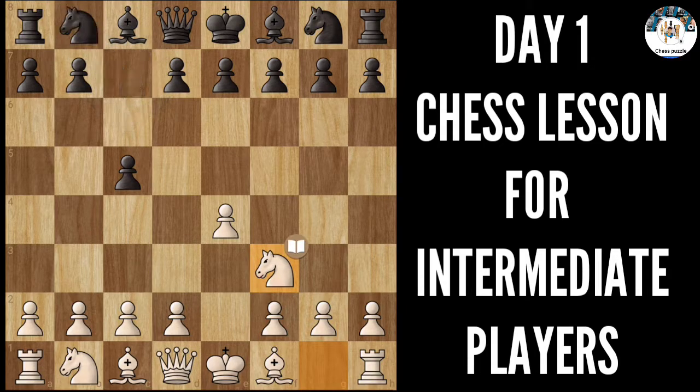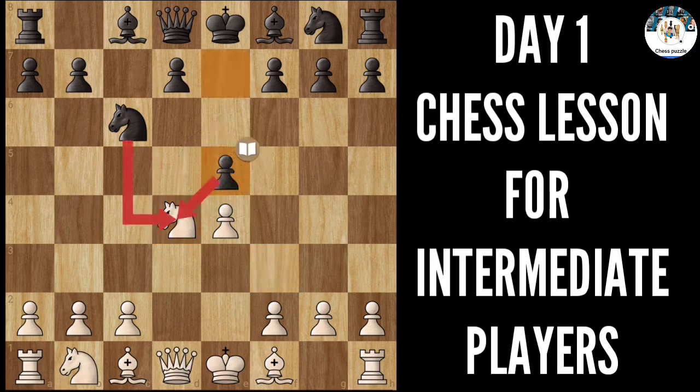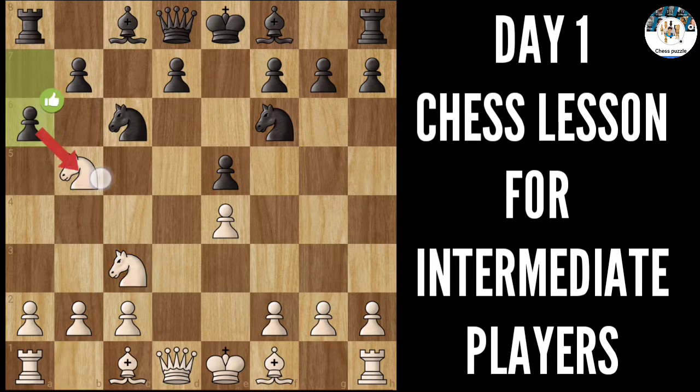Now let's talk about the other trap. After this series of exchanges in the center, this pawn push takes place and the knight moves here. You would have seen this knight coming here attacking the e4 pawn — you have to defend it. You don't want to push this pawn because you run into this check, and the same trick can be applied to black.